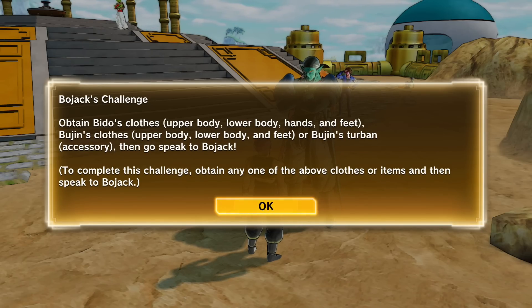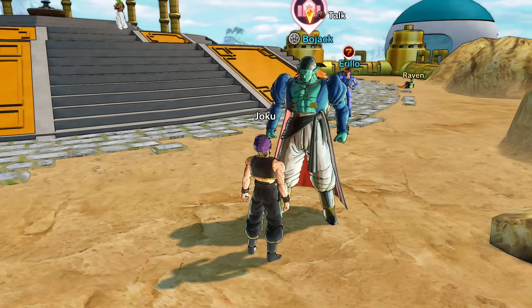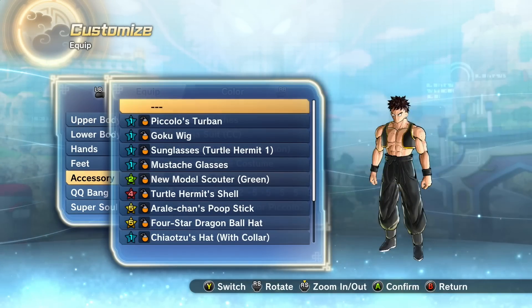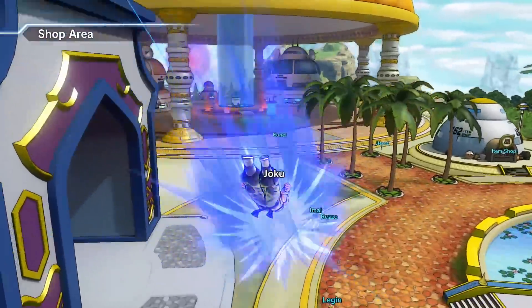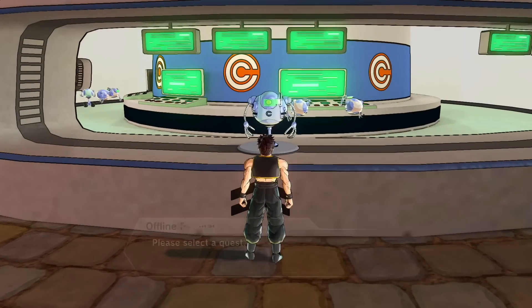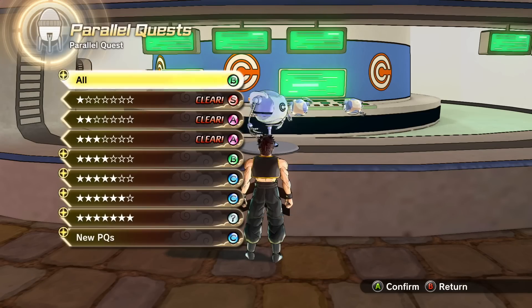There's a glitch — that's what I'm saying. Am I reading this wrong? Obtain Beto's clothes, Bujin's clothes, or Bujin's turban, then go speak to Bojack. I completed the request — it said Beto's clothes, Bujin's clothes, or his turban — I went with the turban. And he's still not doing it. That's weird, seems like a glitch to me. If there's something I'm missing, maybe something really obvious, let me know and we'll train with him next time.